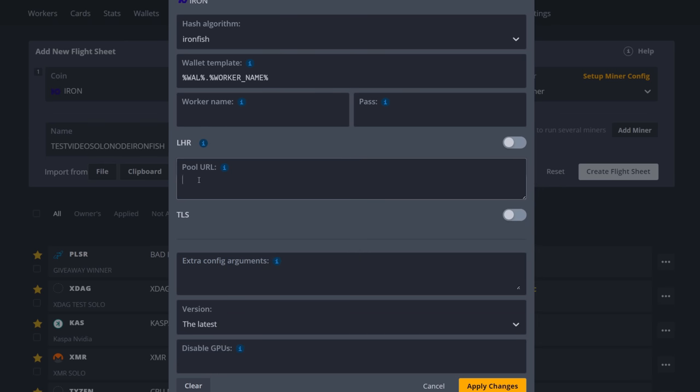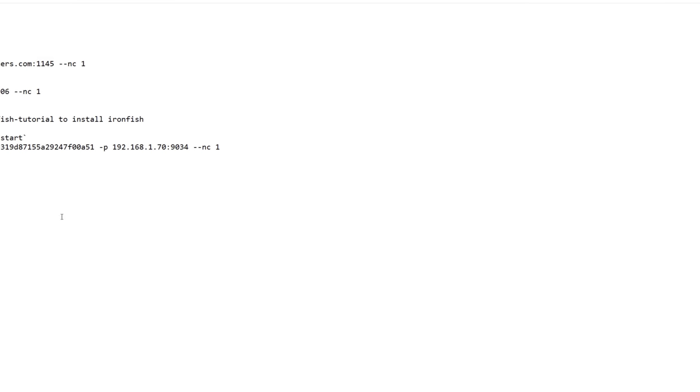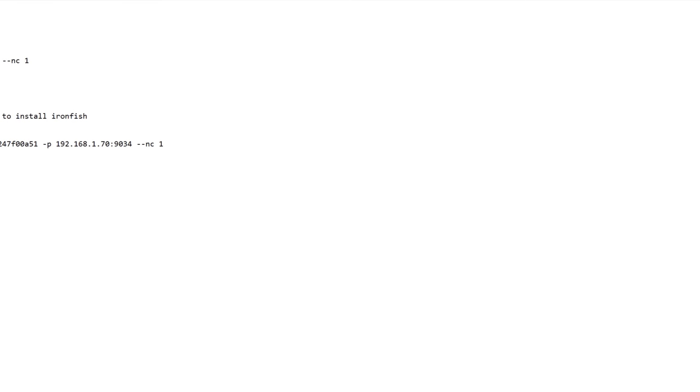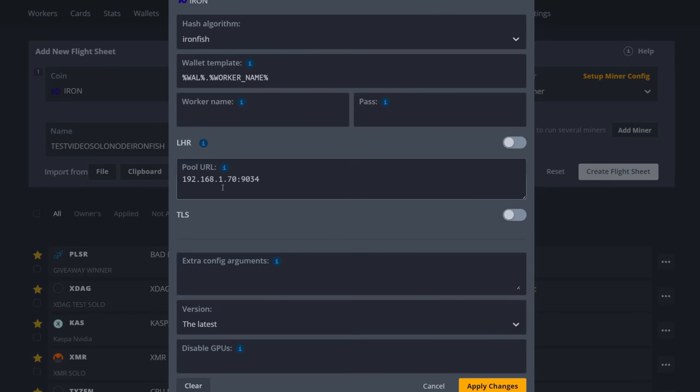For the pool URL this is where we put in our node IP: 192.168.1.70, then port 9034. I double-checked — yes the port is 9034. Your IP will be different depending on your router, so make sure you get your own IPv4 address and don't just copy mine.